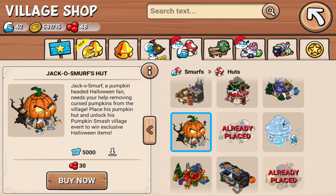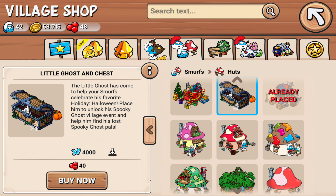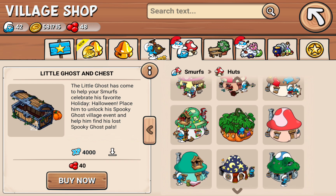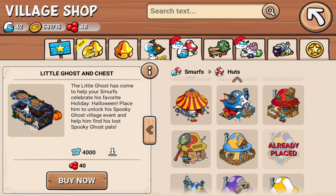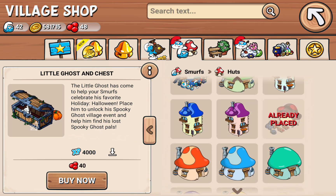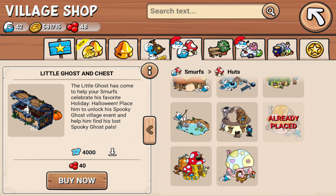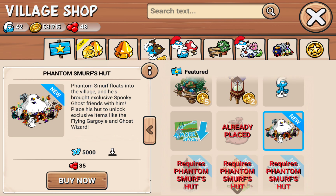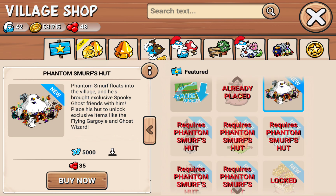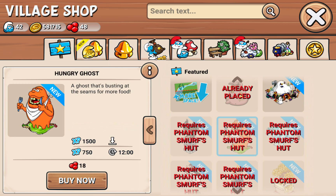Jacko Smurf. Smurf buries the stack. So with Phantom Smurf's hut, we get this gargoyle, we get the hungry ghost.